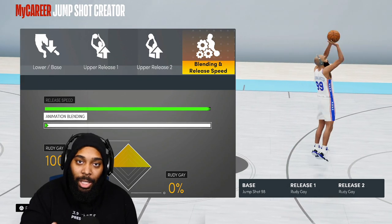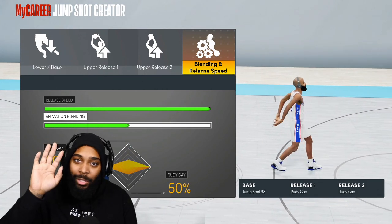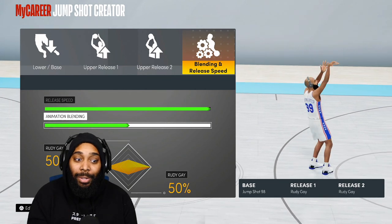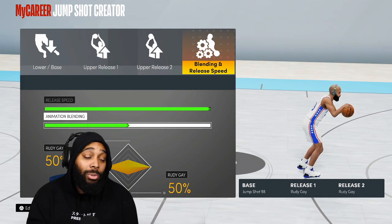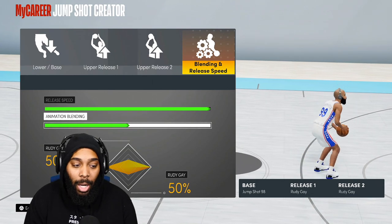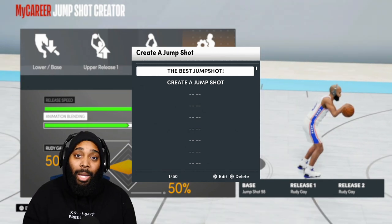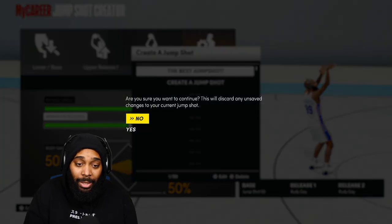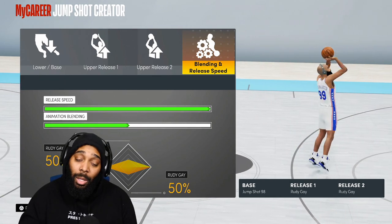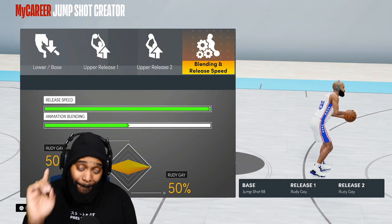For animation blending, you honestly don't need to blend it, but I always put any jump shot I have at 50/50 - it works for me. I have named this jump shot 'The Best Jump Shot.' If you edit the jump shot you'll see exactly what mine looks like. Big disclaimer: if you are a center or power forward with a 6'10 build and want to shoot lights out, delete the build.